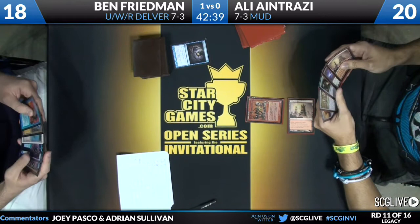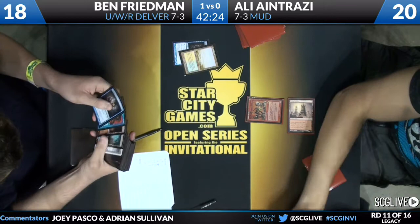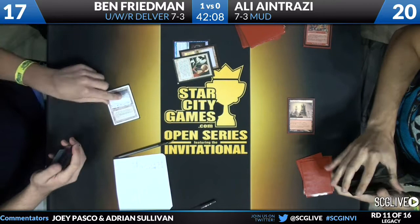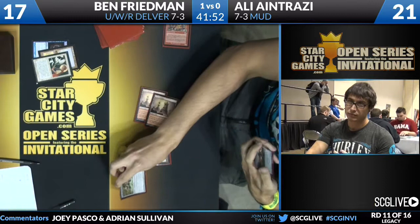Ben does have access to Force of Will in hand and plays and cracks a Flooded Strand immediately. If Ben doesn't just kill that Goblin Welder right now — there we go. That Force of Will in hand makes me feel there should be a Goblin Welder not on the table. He has the Swords to Plowshares, so he's not too concerned — he can save his Force of Will for something else. Goblin Welder exiled, and Ali untaps his Great Furnace. Looks like Kuldotha Forgemaster off the top. Lightning Greaves and the Lotus Petal come down — both resolve.